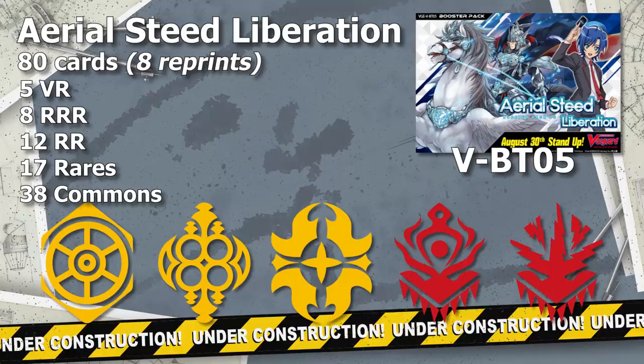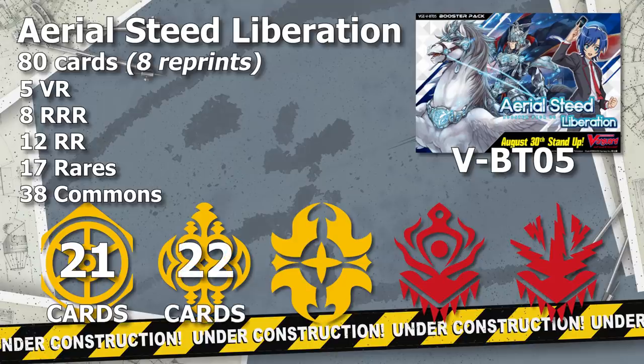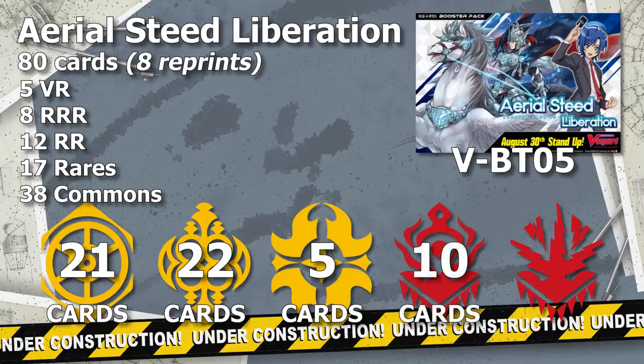Only the VRs are evenly split, as each clan gets 1 VR as you would expect. However, in terms of Triple Rs and lower, things aren't as equally divided and some clans came up a few cards short. Royal Paladin gets 21 cards, Oracle Think Tank gets 22, Gold Paladin gets only 5, Nubatama gets only 10, and Narukami gets the remainder of 22. Golds and Nubas are lacking, but this is because both clans will be getting new support in the near future.